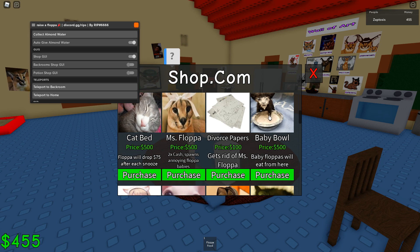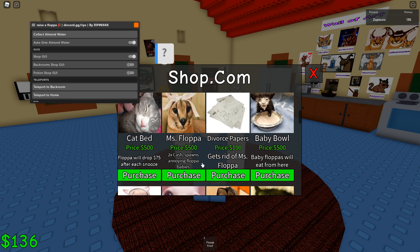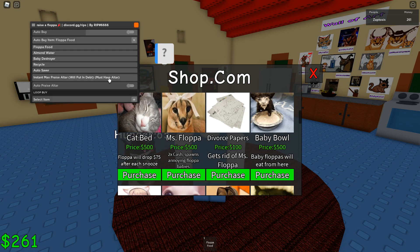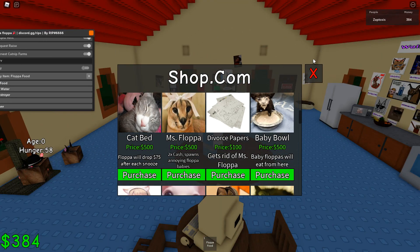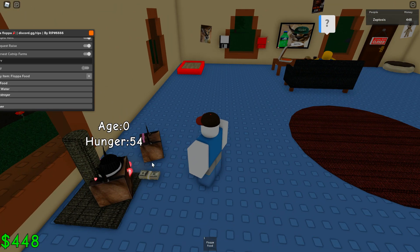If I don't have a baby bowl they starve to death, so I want to see what happens when I get this. Oh okay, it just automatically bought something. I gotta turn off auto buy. Baby destroyer — there you go. I think it automatically bought the Mrs. Cat thing, so it's automatically upgrading.